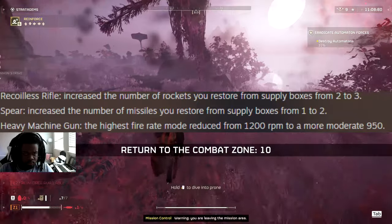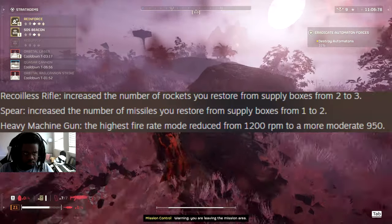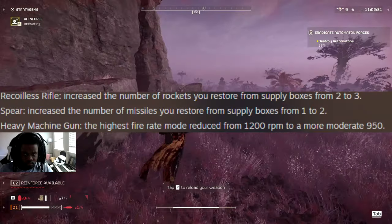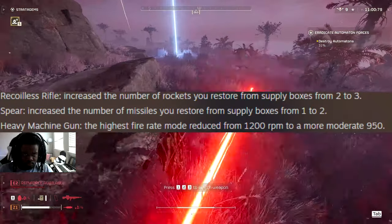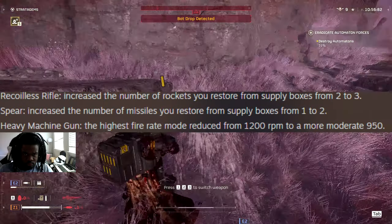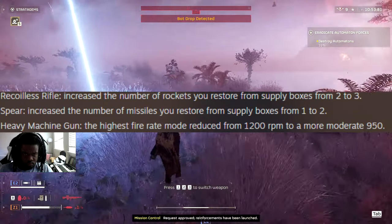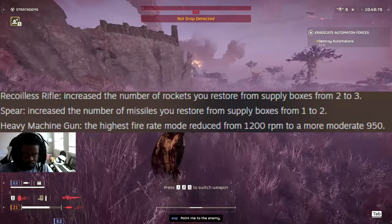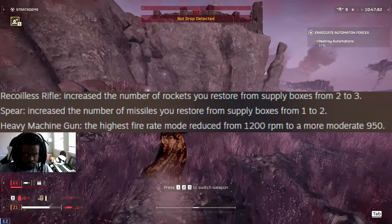The recoilless rifle now restores three rockets from supply boxes instead of two. The spear also gets one more, going from one to two. The heavy machine gun had its fire rate taken down from 1200 RPM to a more moderate 950 RPM - at 1200 RPM maxed out it did start to shoot ridiculously fast, very minigun-like, but you can see why they'd make this change.